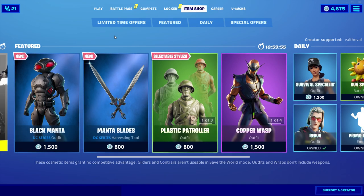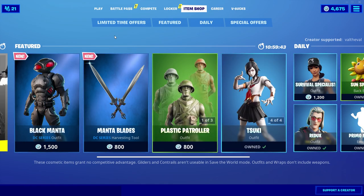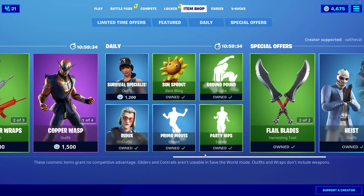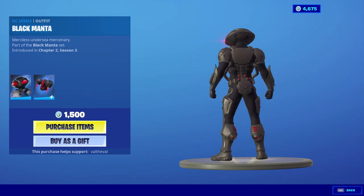What is up guys, Val the Val here with another Fortnite video. We finally got the Black Manta skin in the item shop. Today is also the Week 5 challenges release date, which means we should be able to unlock Aquaman today. We're gonna be taking a look at just this skin and then the set of pickaxes that come with him — it doesn't look like there's anything else new in the item shop, just the featured section changed.